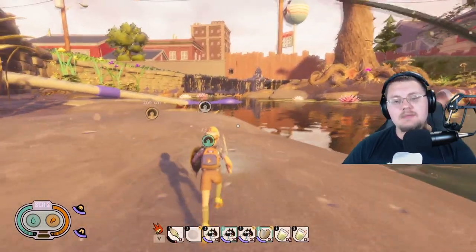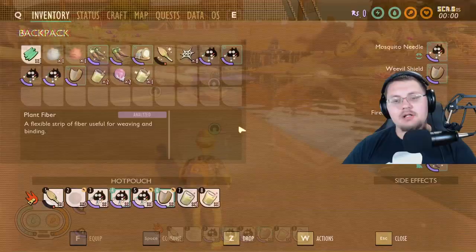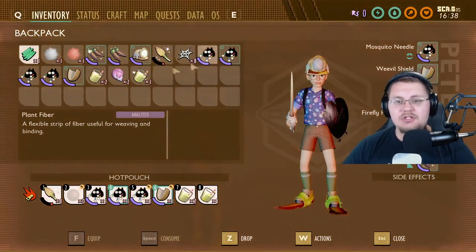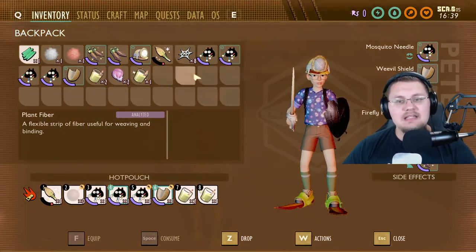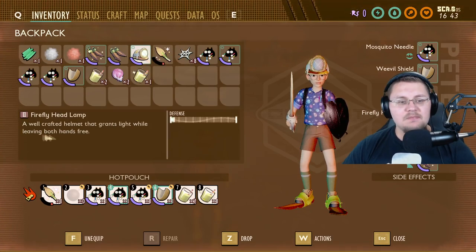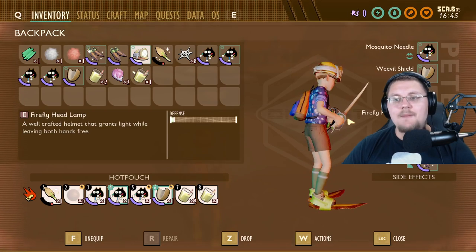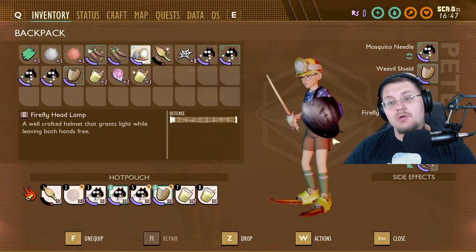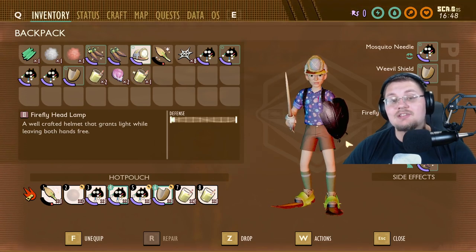The next thing I want to talk about is the hat I'm wearing — a lot of people have asked what the heck it is. It's called the Firefly Headlamp. It's a well-crafted helmet that grants light while leaving both hands free. In order for this hat to actually come into the game, it's going to require the firefly to be added to the game.